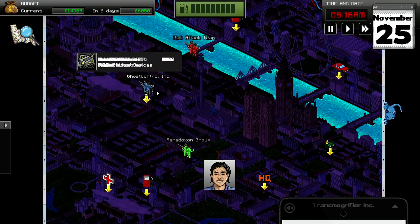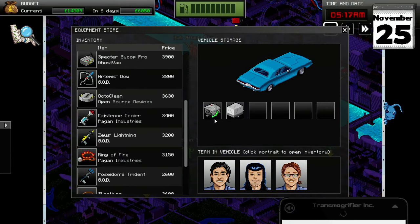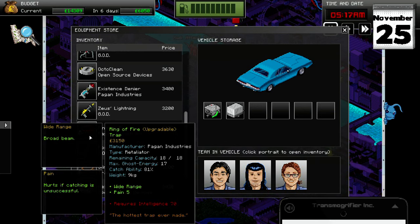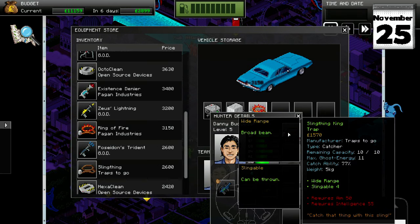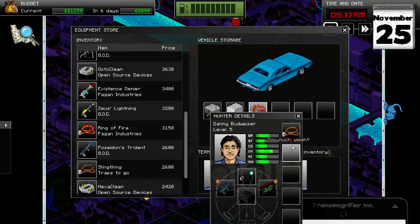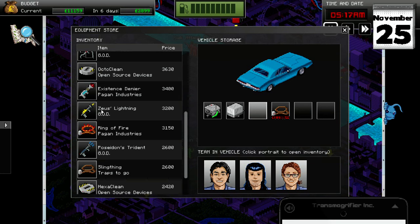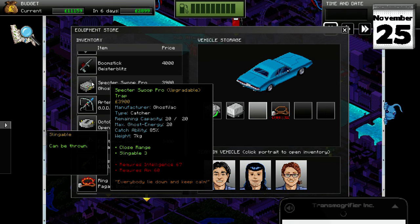I love ones that inflict pain. There's the Ring of Fire — wide range, Pain 5, requires 70 Intelligence, weight 9 kilograms. Let's get that. And then there's a Slingable Pain with wide range. The Octo Clean — wide range, one stun. Spectre Swoop — slingable, close range. Its advantage is a huge capacity: max Ghost Energy is 20, so you could catch a really high-powered ghost in that.